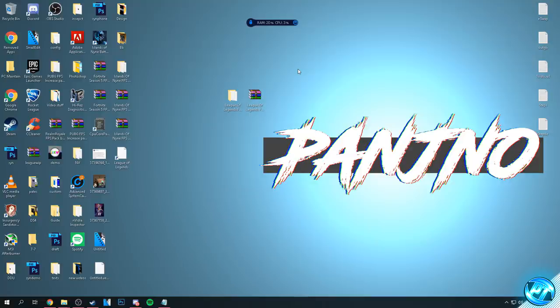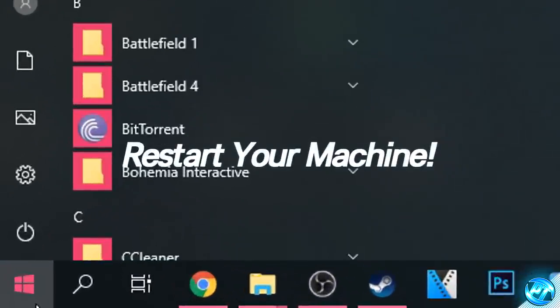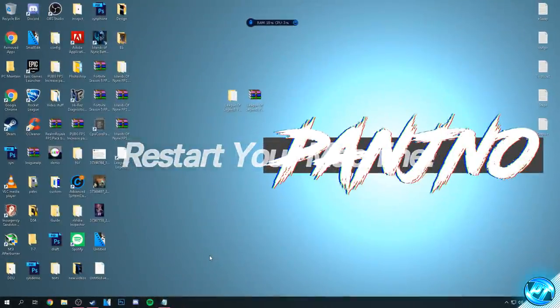Now that we've reached this step, we can go ahead and restart our machines to ensure that everything has been applied properly and we're on a fresh boot of Windows. Navigate to the bottom left hand side, go to the power option, right click and hit restart. Come back to the video once you've restarted — you should be good to go with the last step.